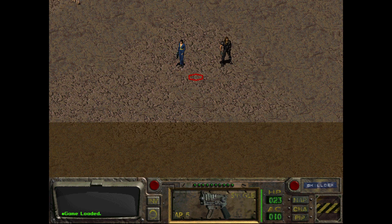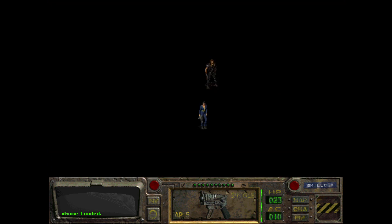We helped out some people in the community of Shady Sands, killed some rad scorpions and all that. We did find the other vault but we need a rope in order to get down into the depths. So for now we're just wandering - how we ended last time was infiltrating the raider camp here.